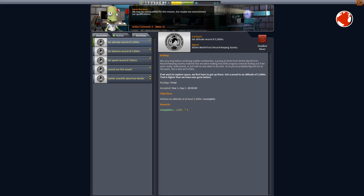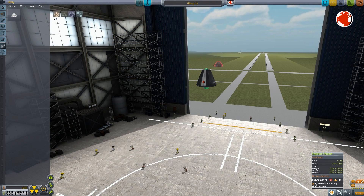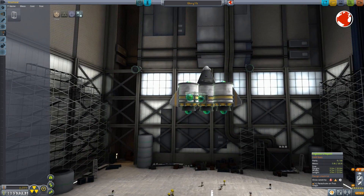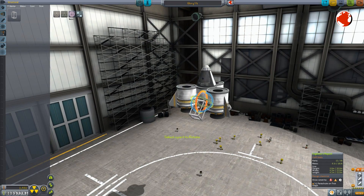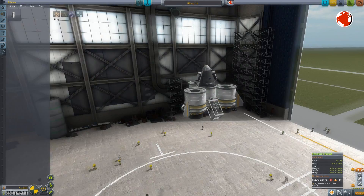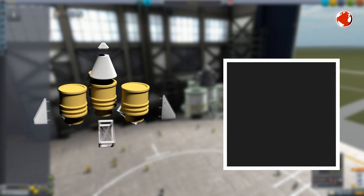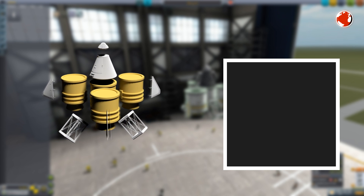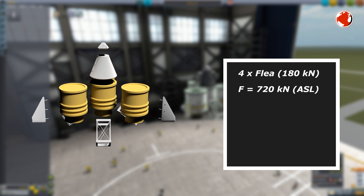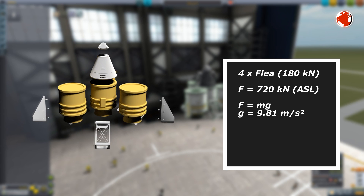Anyways, we can also set some records to get additional funds. Let's see what we can do. This is my first missile — the Glory V1. It features four solid rocket motors of type FLEA and weighs 6.2 tons. The thrust adds up to 720 kN at sea level, or ASL for short. This would be enough to lift 72 tons from the ground.